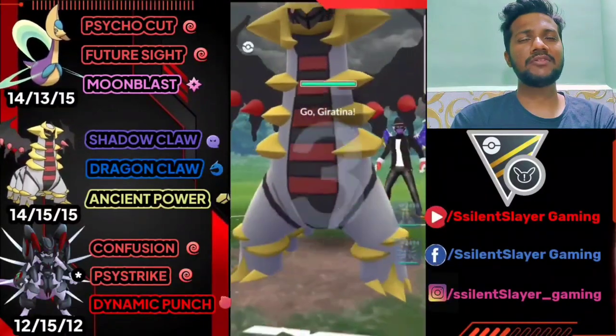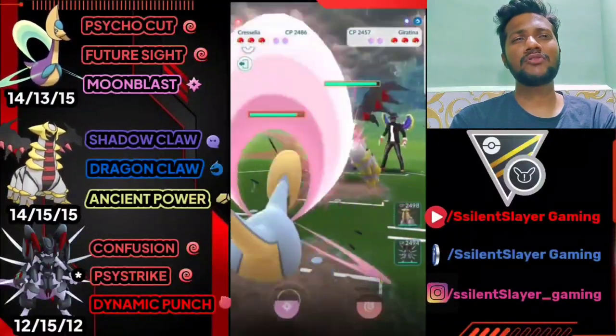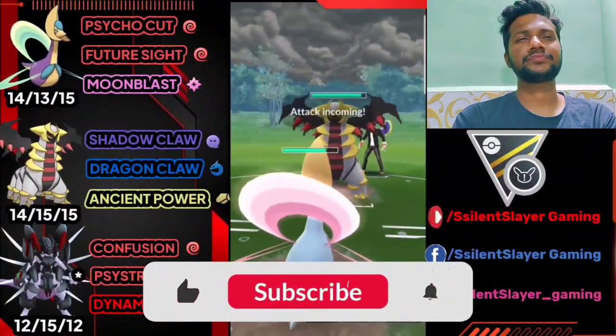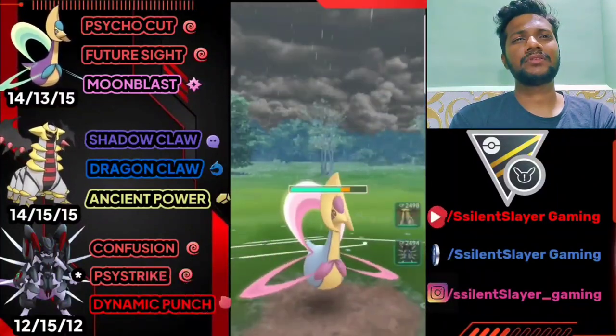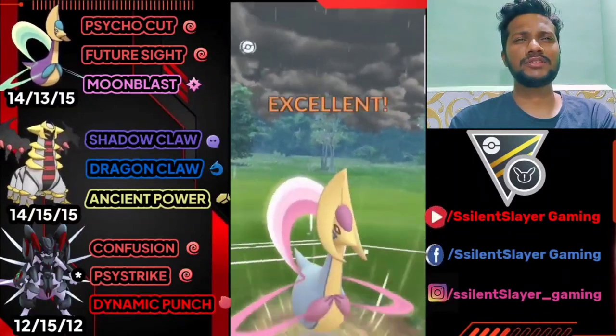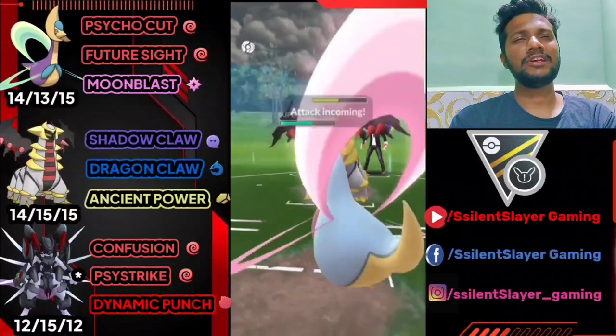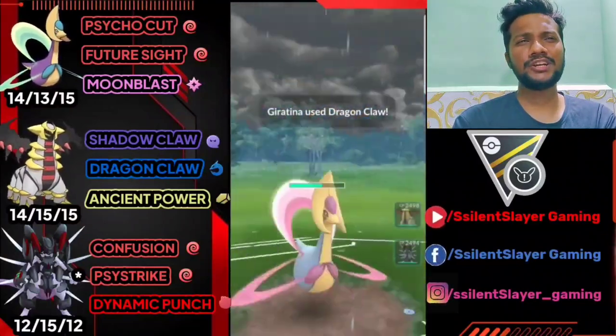It's Cresselia versus Giratina — kind of a bad average matchup because he's got Shadow Claw, but I have Moonblast. It's Dragon Claw, not Shadow Sneak — let's go for Moonblast. Almost took out 50% of his health. We need one more Moonblast to knock out Giratina. Not gonna shield, I can easily take down Giratina here.